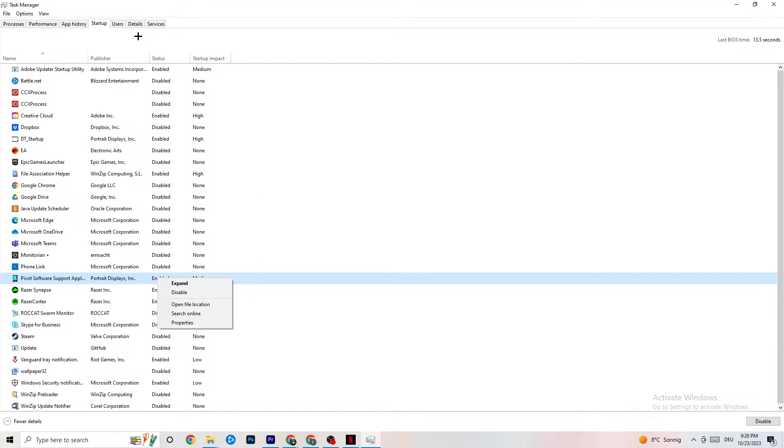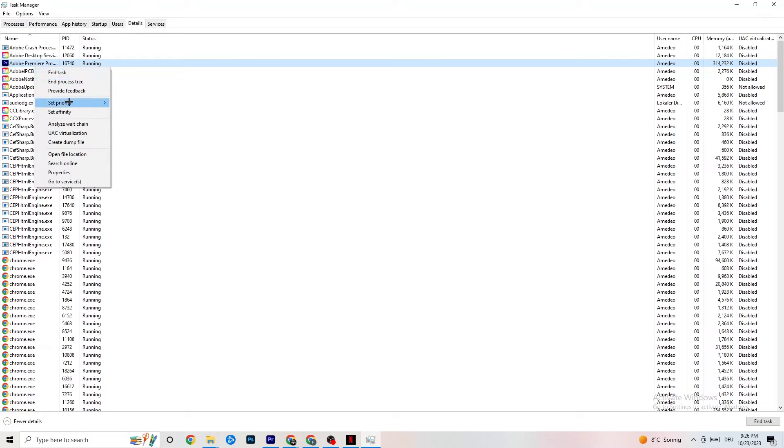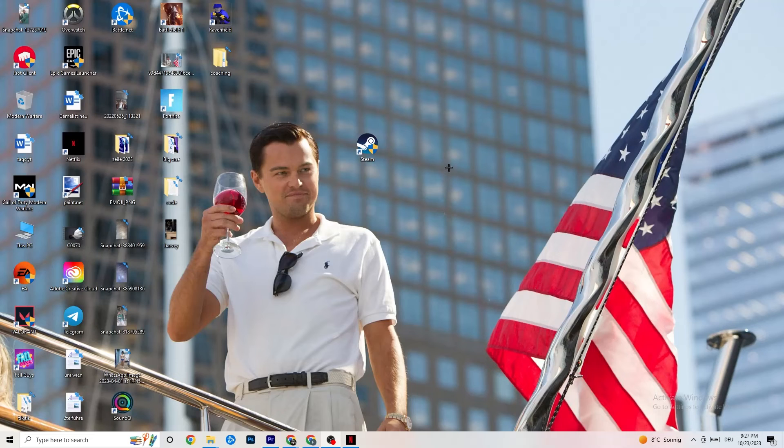Click on Details in Task Manager. You'll need your game running for this. Find your game's process, right-click it, go to Set Priority, and choose either High or Real Time. Check which works better — this sets a performance priority for the game so your PC allocates more resources to it. Once you're finished, close Task Manager.